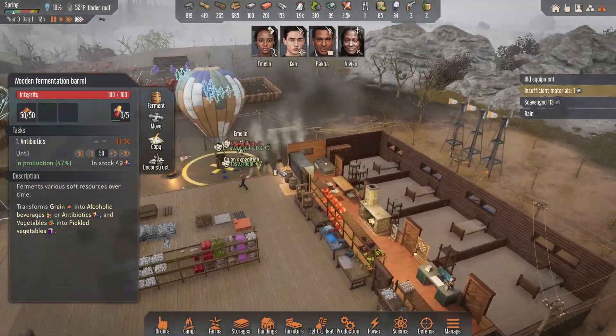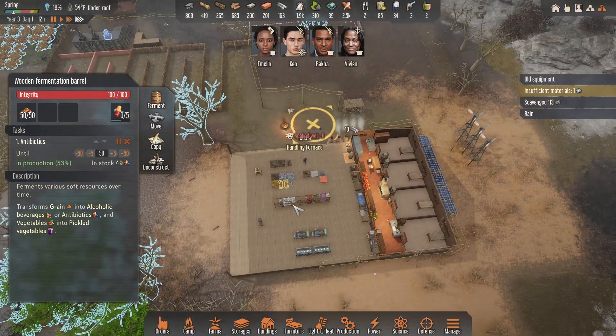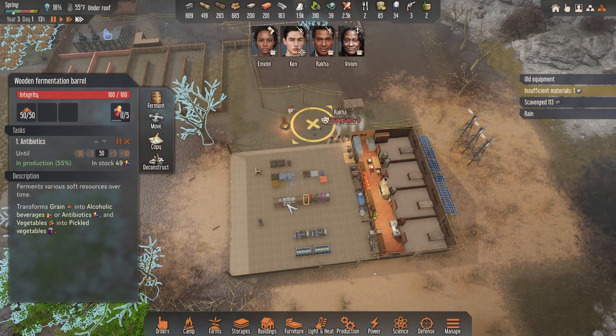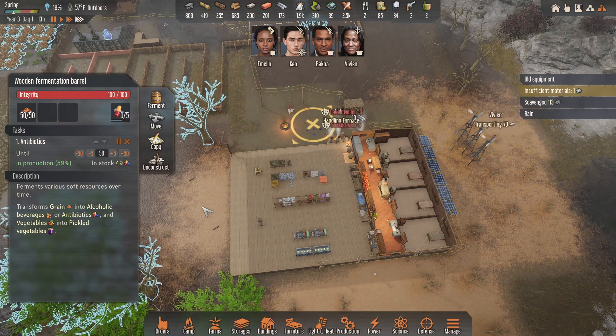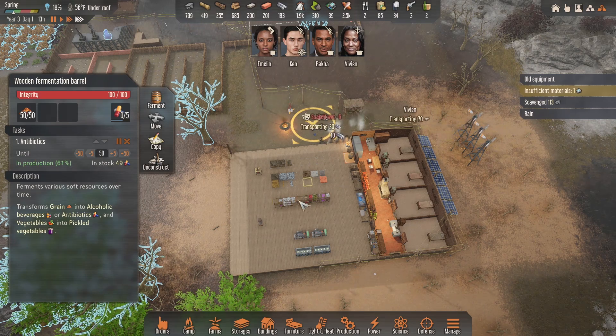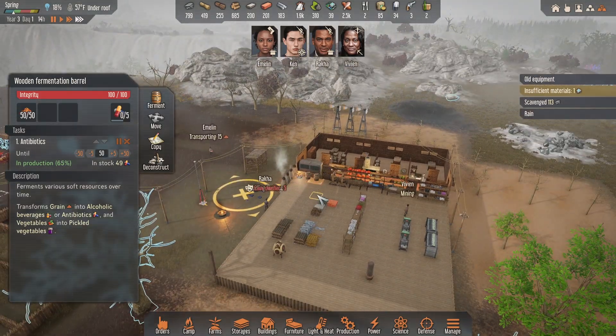I want the storage in the middle of the storage room. When people come from here they go right there, when people come from here they go right there - I want this stuff as in the middle of the storage room as possible. It is raining and that sucks.